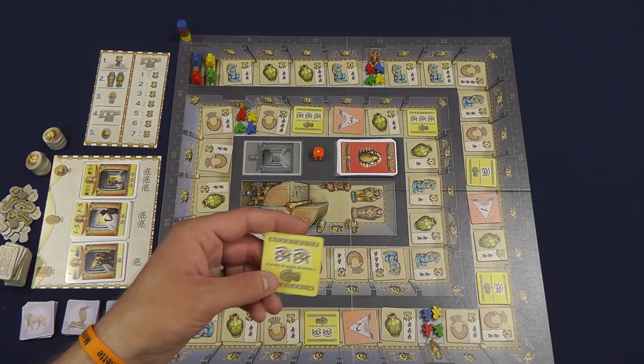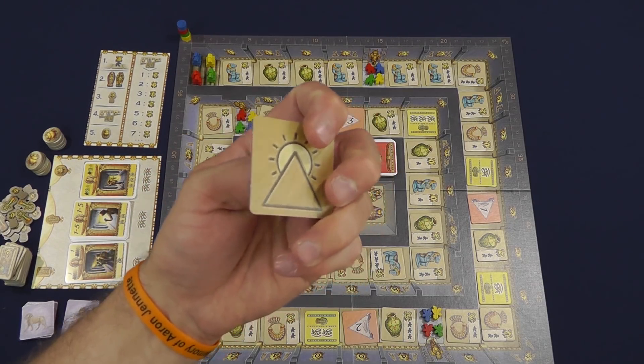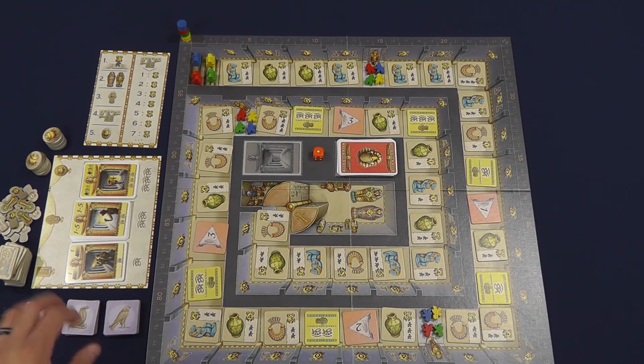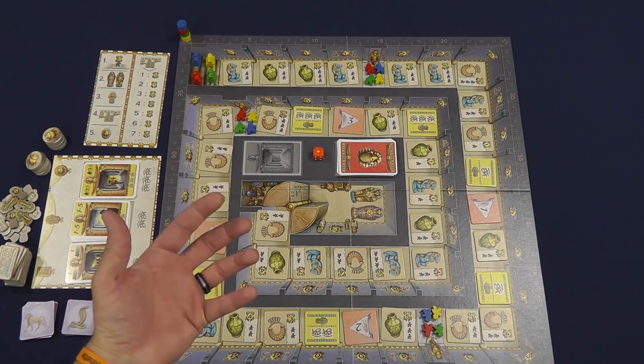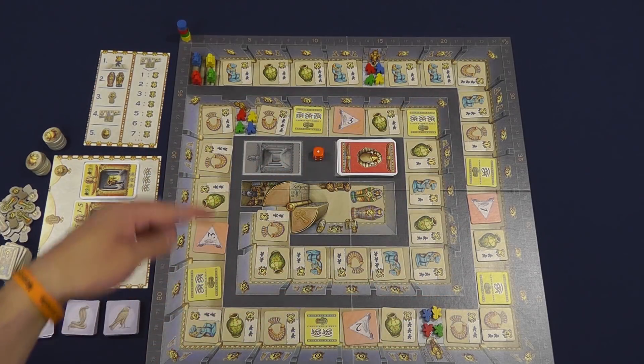These yellow tiles are pretty much exactly what's printed here, but otherwise all these tiles around here are randomly set up, drawn, and placed on these spaces. All this stuff off to the left is set up the way the book describes it. You've just got these piles off to the side and a bunch of tokens and stuff to gather. The idea of the game is to move your pieces deeper into this tomb until you get to the center where the pharaoh is, and you want to take the sarcophagi.